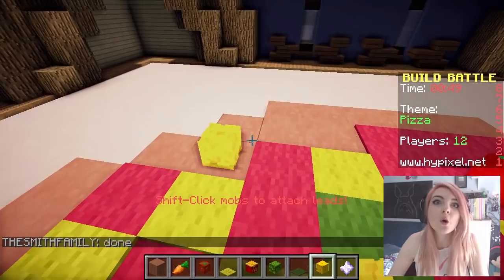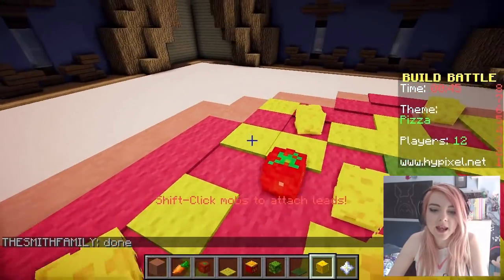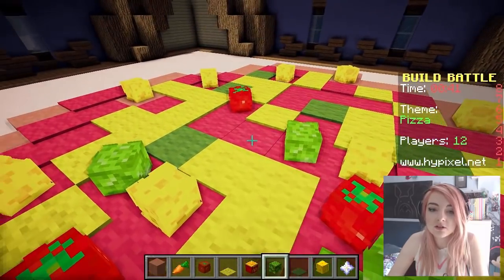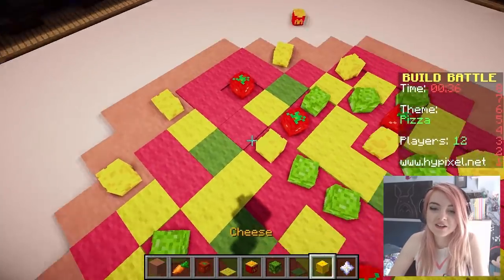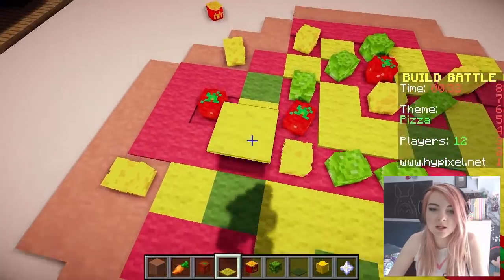Why is this person saying 'done' in the chat? Like they're showing off that they can build faster than me. Get outta here, Smith family! Get outta here! Some lettuce on it. Oh my god! This is actually looking somewhat delicious now. Although I still wouldn't eat it. The green stuff looks super gross! Let's just have more cheese — everything's better with more cheese!